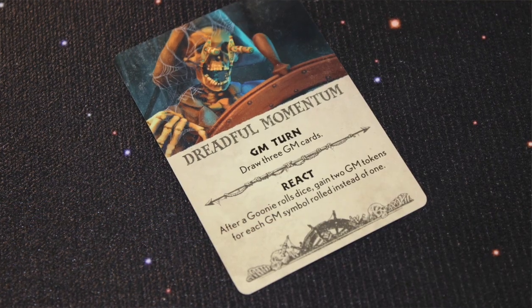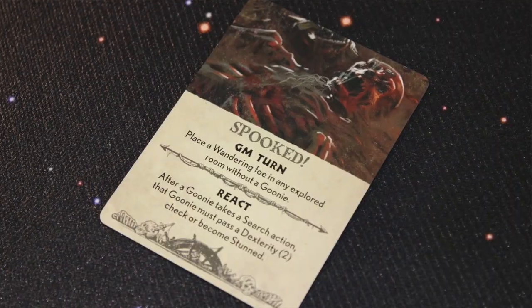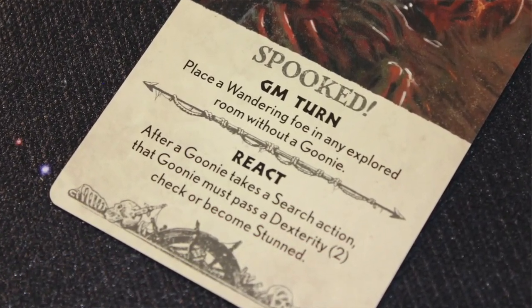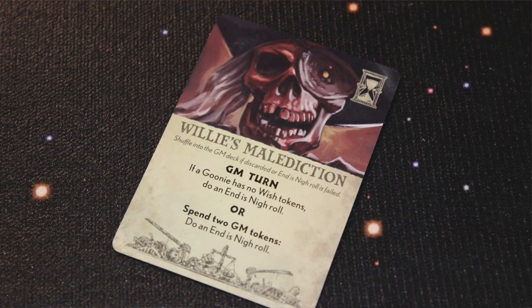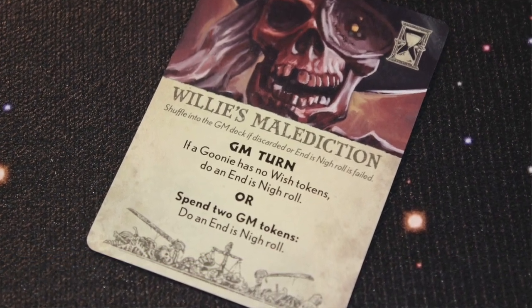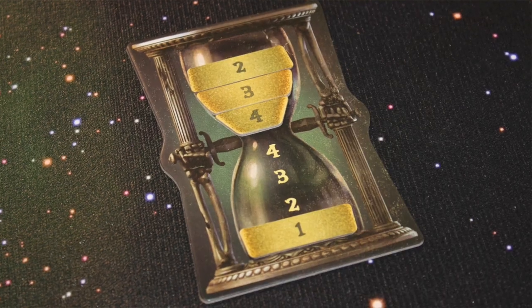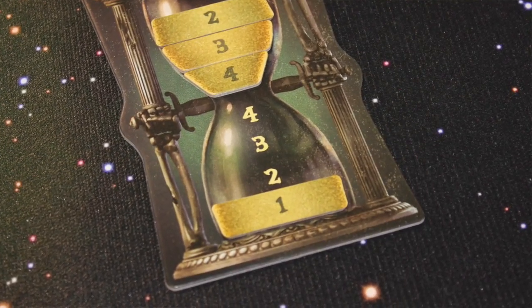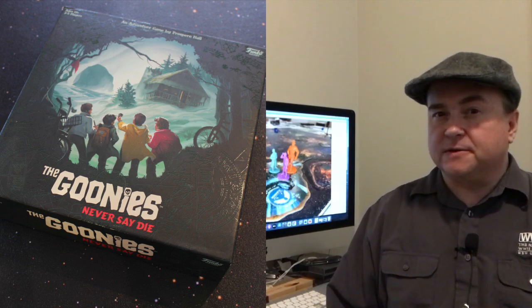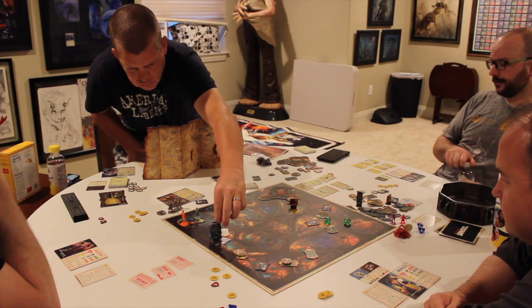GM cards also have react abilities, and the Goondock's Master can play react cards during the Goonies' turn to respond to their actions. He can also spend tokens to draw or play more cards. If he draws and plays a certain card, he can do an end-is-nigh roll — rolling three dice, and if he gets three successes, he moves one Hourglass Token from the top to the bottom. At the end of the Goondock's Master phase, he must discard down to five cards, then play passes back to the Goonies.